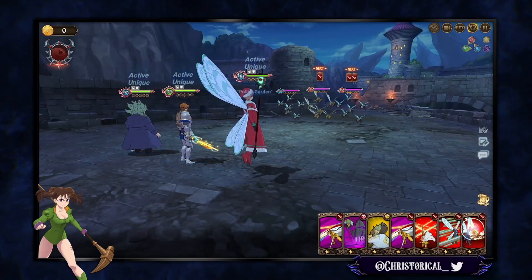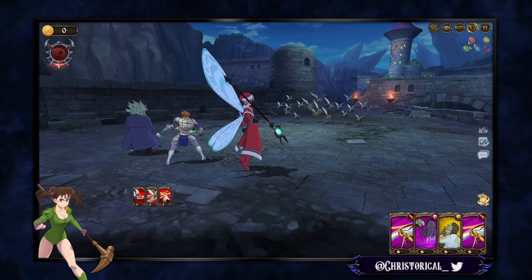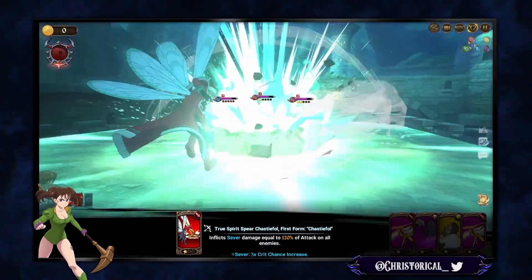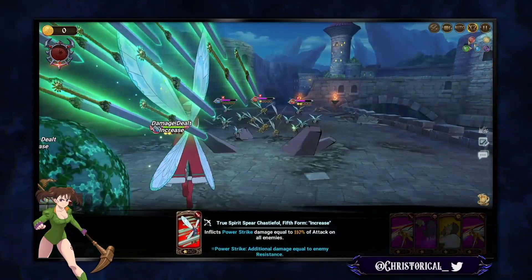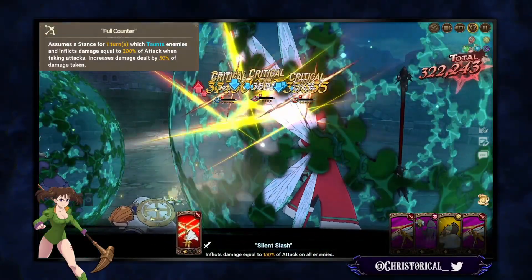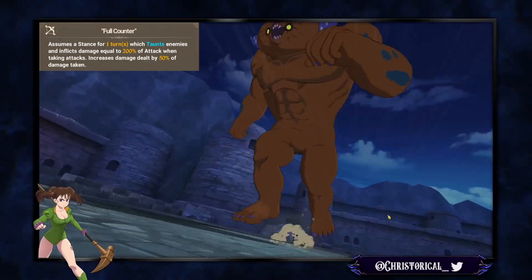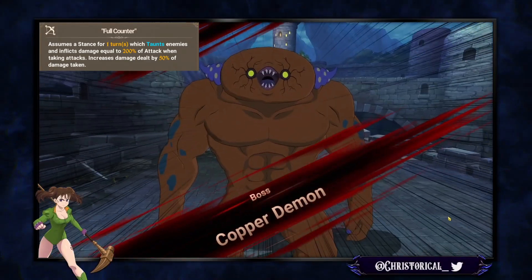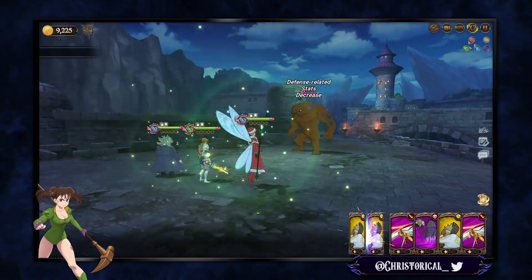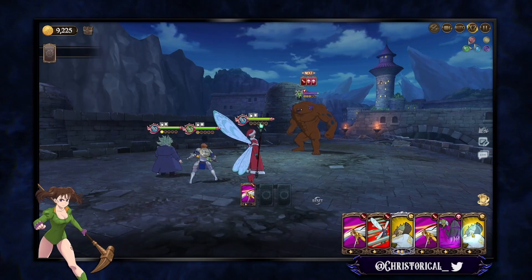The last unit is Chandler. Like I mentioned, he is the star for making this half a turn faster. His single target isn't that special — just a single target attack — but his counter does deal counter damage of either 200 or 240%, and he also deals an additional 50% of the damage taken in return. That is what is going to help us finish off the boss on his own turn.